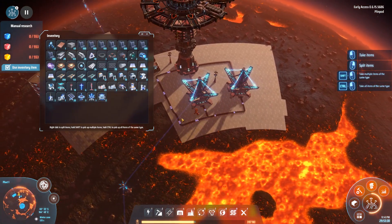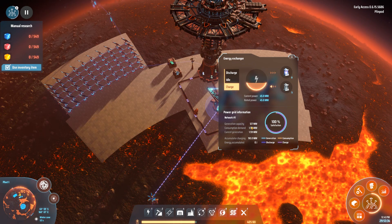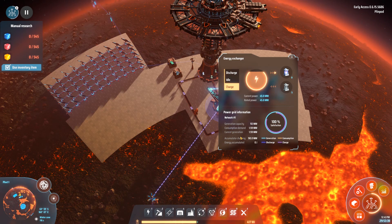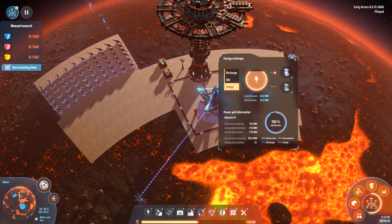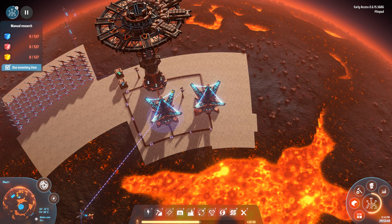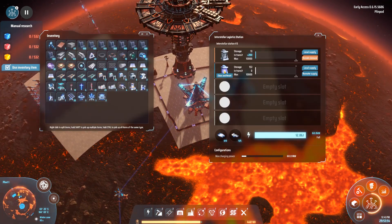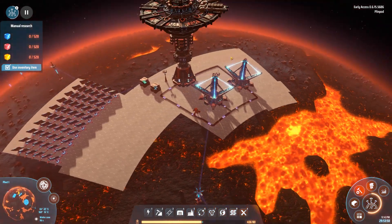If we want to increase the speed, we simply make sure our network can handle it. With this many solar panels we're generating over 100 megawatts right now. We just increase how many energy exchangers we have — the more we have, the more we can charge at once, and the faster we generate full accumulators. And that's basically it.